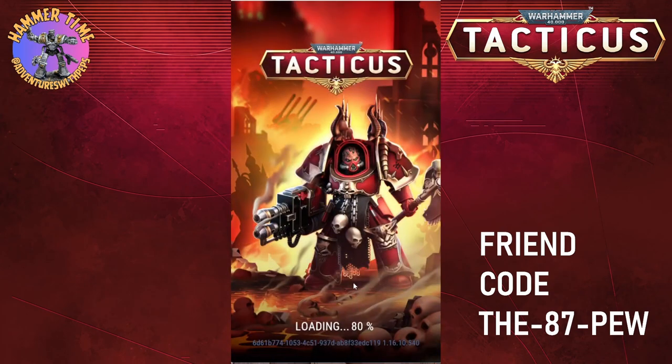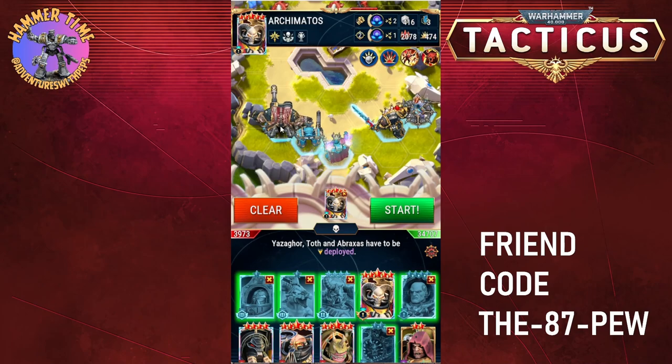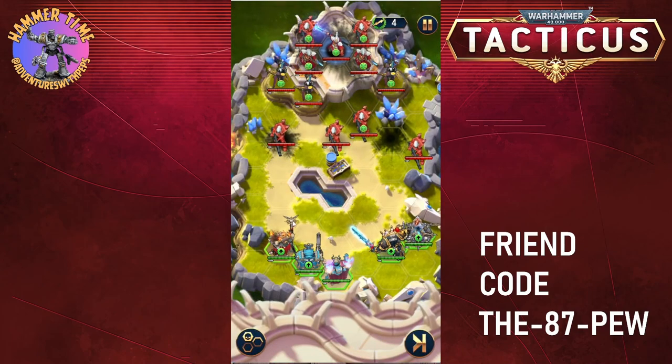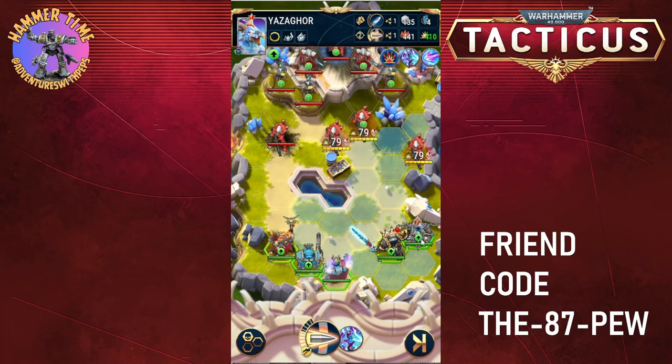We're on attempt number two. I feel like I need to bring a bigger gun to this battle, so we're going to drop in a slightly stronger character than I would traditionally want to use. But I think if we do this correctly, we can cause some trouble here.